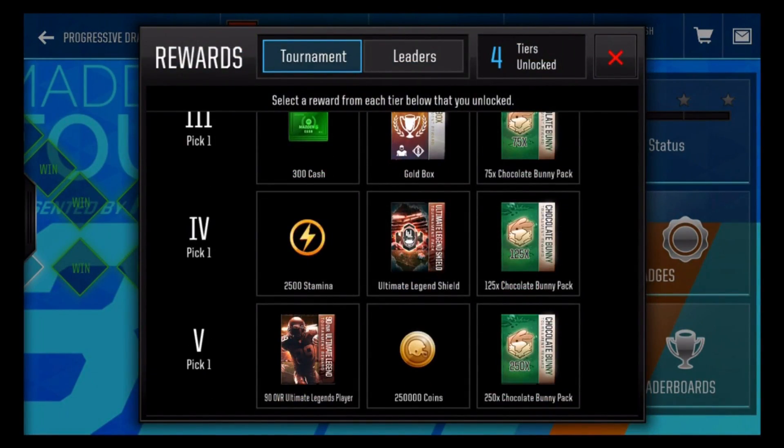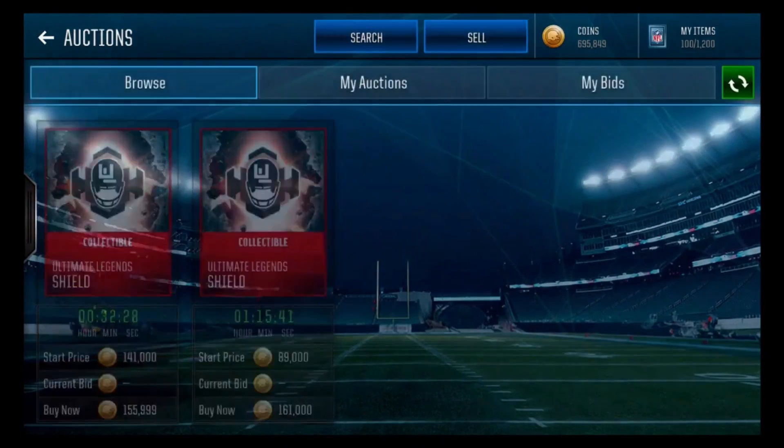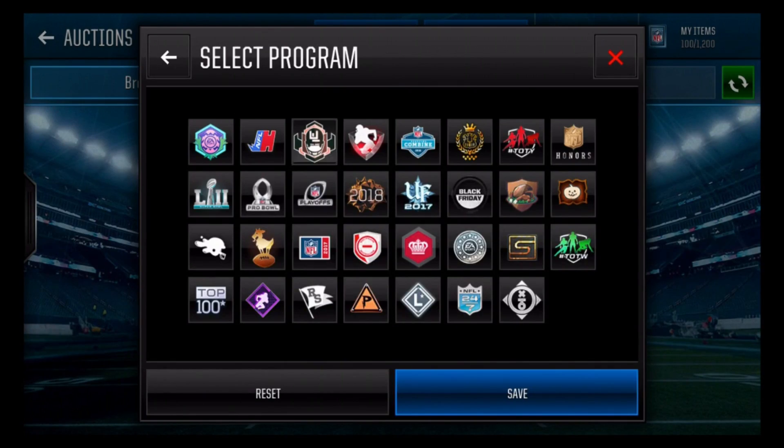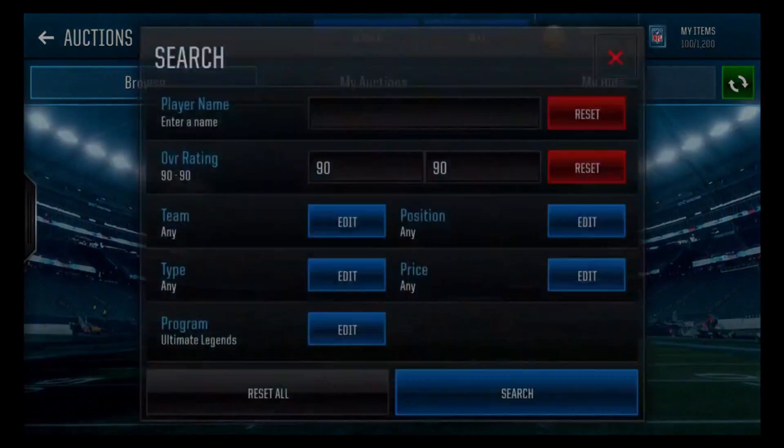For the final reward it's 250 chocolate bunnies or 250k coins. The bunnies are worth about 80k each, and you get two and a half of them which means around 200k. So personally I would suggest taking the 250k coins. The 90 overall legend players are probably not worth 250k, so take the 250k there.